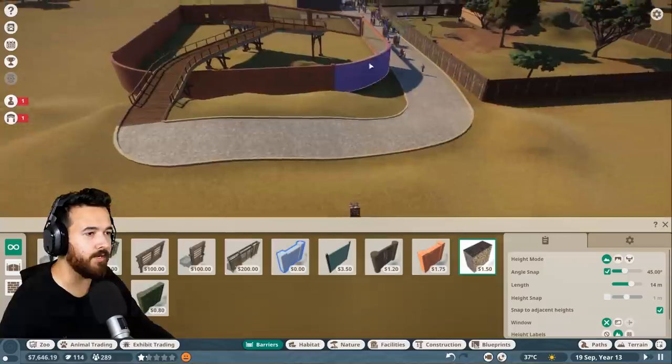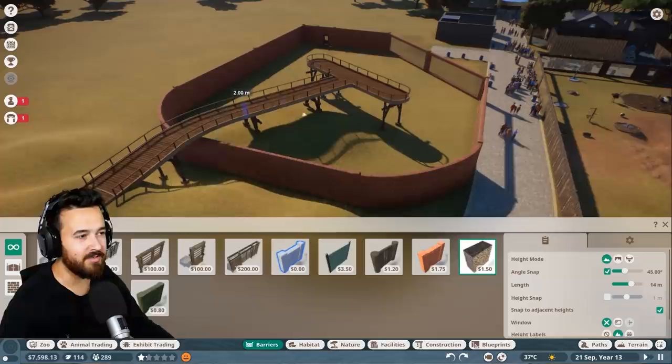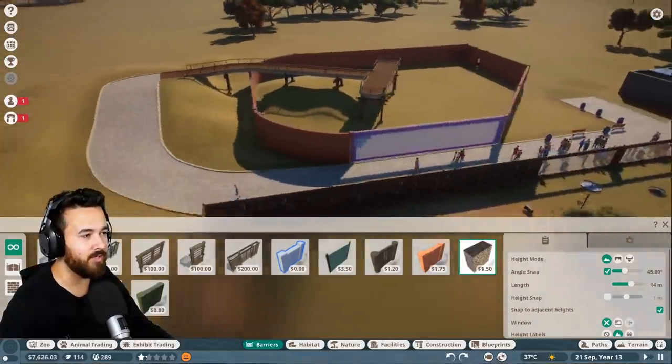We got a big stone fence — sweet! I've curved the pathway up and around and we have this sort of viewing platform that comes over the top, which I think is pretty cool. Now I'm wondering maybe we should not have such a big viewing area down the bottom.